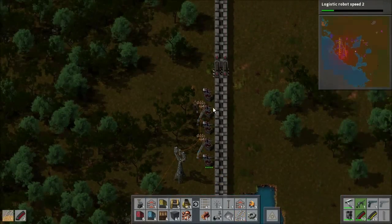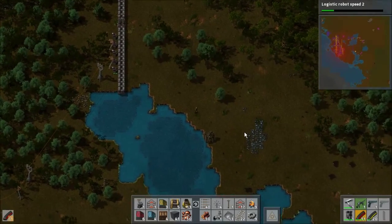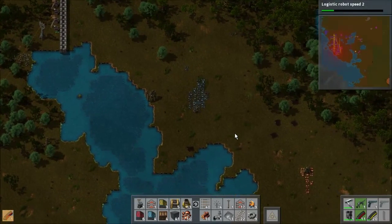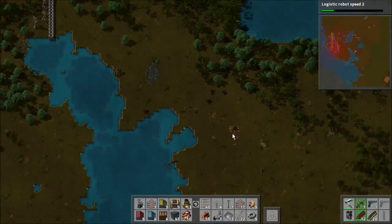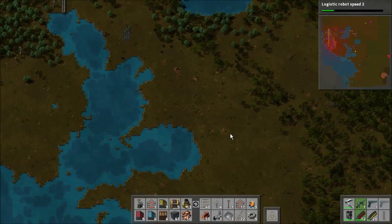I want to go see where we've been getting attacked from. We've been getting some very slight little trickle attacks over here, and it may be this base down here. I really need to get some radars set up.